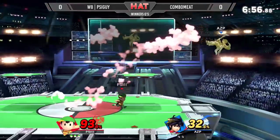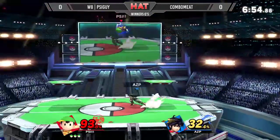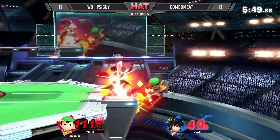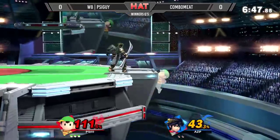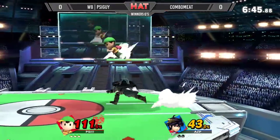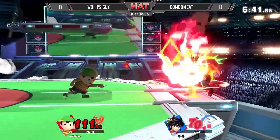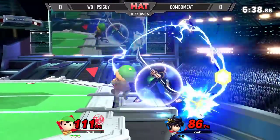They're in a yo-yo trap again. PK Fire already at 30% — I know he wanted that. He better capitalize. Nice F-Smash — or up-Smash. Ness is definitely anticipating those arrows and keeps throwing out that. Oh, he tried to read that jump.